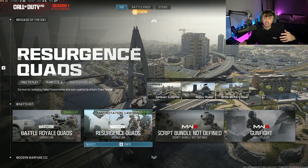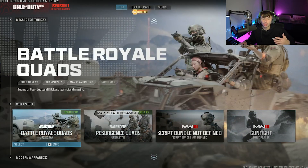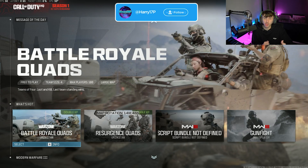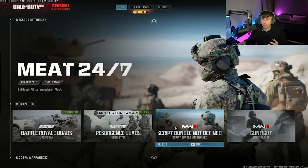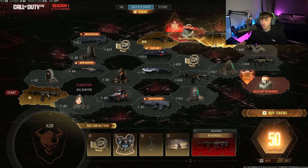If you're playing Zombies, go into the game and try to complete a lot of contracts while you're in there. Or if you're playing Warzone, the same thing — try to do as well as you can, get as many kills as possible, stay alive for as long as you can, and complete as many contracts as you can. Those are the sorts of things you want to be doing, because they are going to give you a lot of Battle Pass token XP.